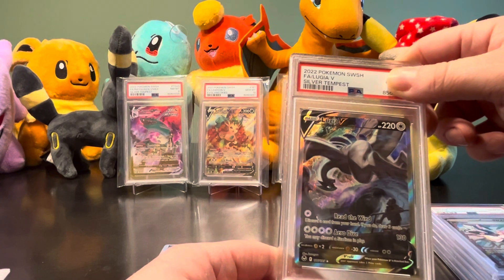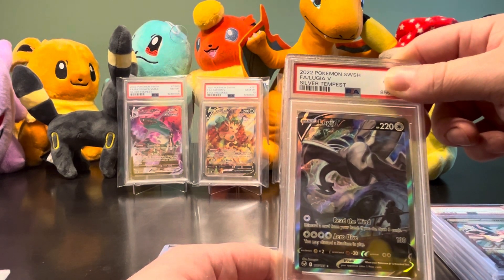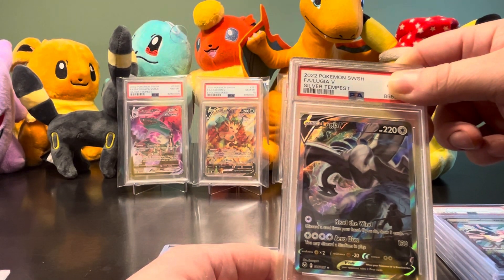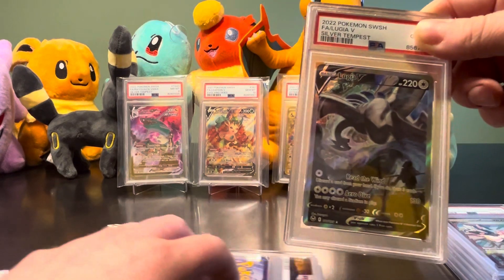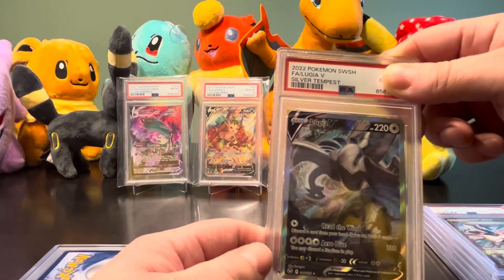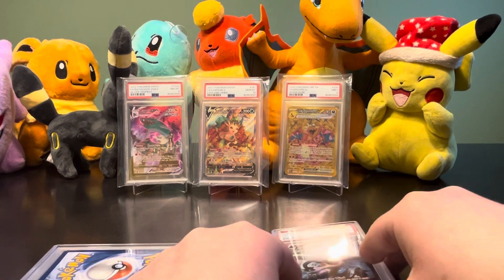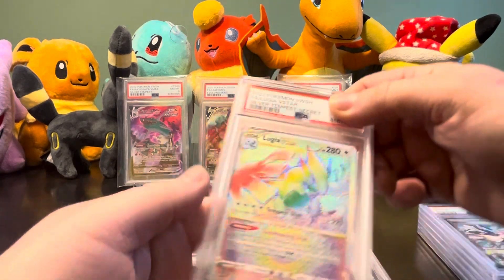Now this is a big card - it's from Sword and Shield. This is for Anthony - I believe it's for his son Owen. This is the full art Lugia V. It's a big, big card. If this comes back a 10, he's gonna probably be jumping for joy. A 10! Holy crap - whoever did these cards very much liked us.